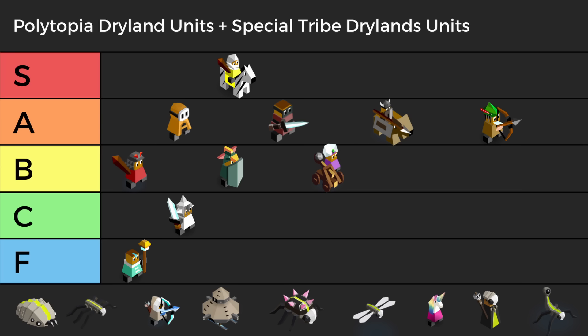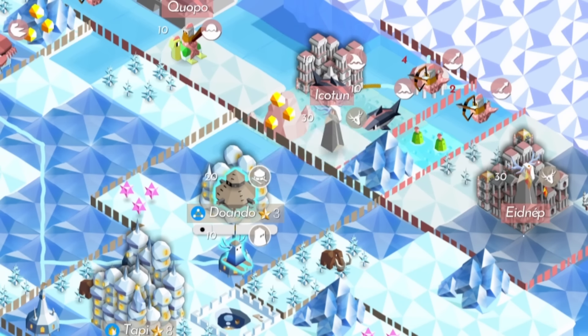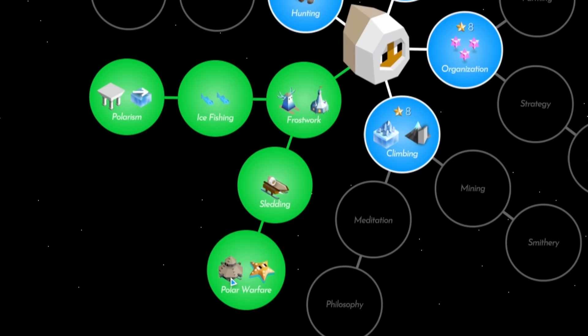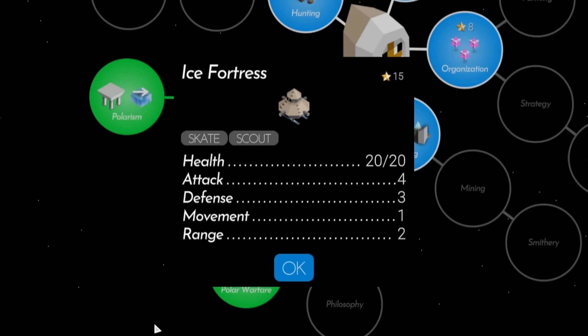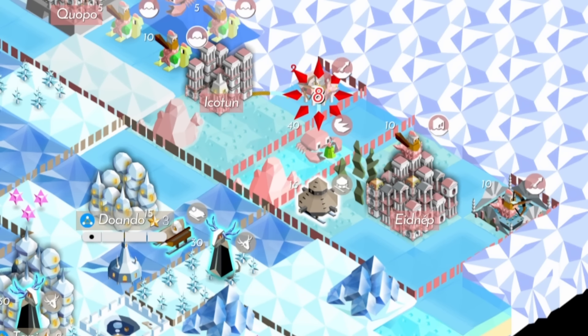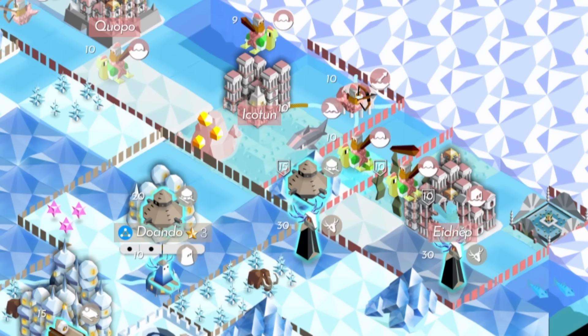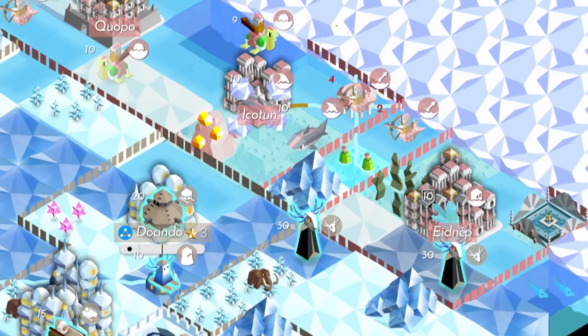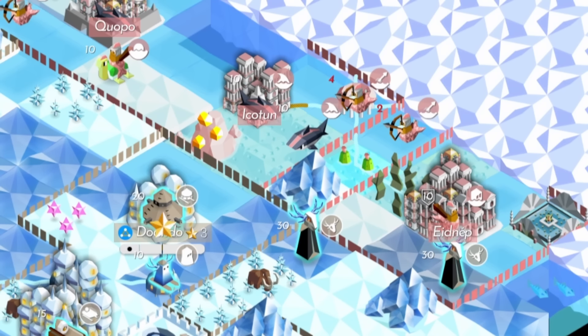Now let's add in the special tribe drylands units. Starting from the bottom, we have the Ice Fortress — just as bad as Mindbenders. If you are trying to make the most useless unit imaginable, take notes on this thing. It's locked behind Polaris' best unit, the Sled, costs 3 times as much, and can't attack on the turn it moves. At least it deals ranged retaliation and has enough bulk to take some hits, but that's all these things will do — take hits and die. In every scenario, other Polaris units are more cost effective.